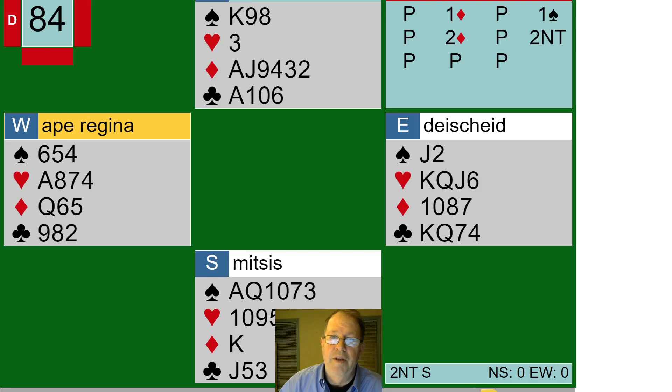Same hand — I'm North. West deals and passes. I open; I've got 12 high card points and a singleton heart. I open with my diamonds — I've got six of them — 1 Diamond. East passes, partner bids 1 Spade. I've got six diamonds and only three spades, so I rebid my diamonds, and partner bids 2 No Trump. Here is where I made the error: I passed the 2 No Trump.